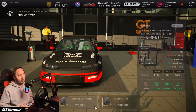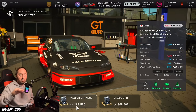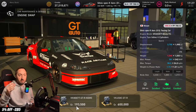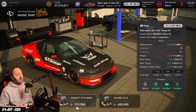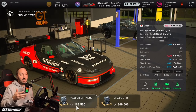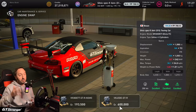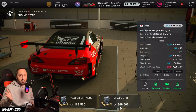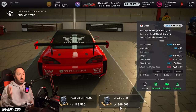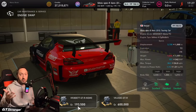Here is the interesting thing: for the first time ever in Gran Turismo 7 we can choose more than one engine — choose between more than one engine to put in the car. So I could put the VR38 Det engine in the car, which was a previous engine that could go in the car, or I could put the VK45DE GTR engine in the car. This is from the GT2 car, so it's a super fuel efficient engine.